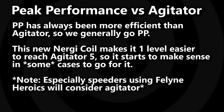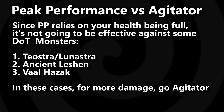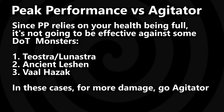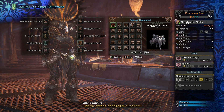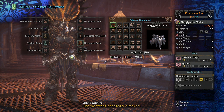With Peak Performance, it really doesn't work on every monster, especially the ones that deal tick damage — Teostra, Lunastra, the Ancient Leshen, and Valhazak as well. So you have these monsters that deal tick damage where you're not going to be able to really use Peak Performance efficiently. What do you do? You reach for Agitator. So this new Nergigante coil is now meta for building Agitator on a Dragon set build or a Teostra set build, but really only for weapons that use Maximum Might. And it's not a good choice for Spare Shot builds because you'd have to give up the Zinogre coil, which is really efficient for Bowgun builds. Because of its ability to push forward the meta in the coil slot, let's go ahead and place this coil into the S tier.